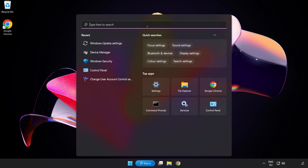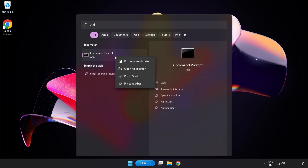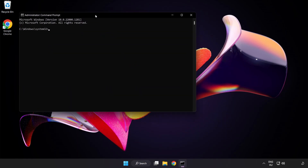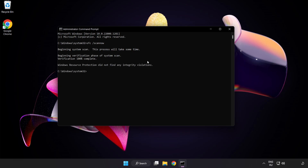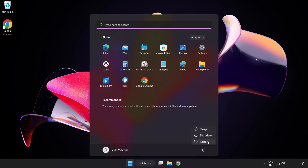Click the search bar and type CMD. Right-click Command Prompt and click Run as Administrator. Type SFC /scannow and wait for it to complete. After it finishes, close the window and restart your PC. Problem solved.